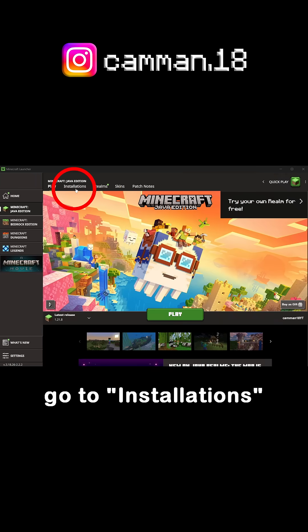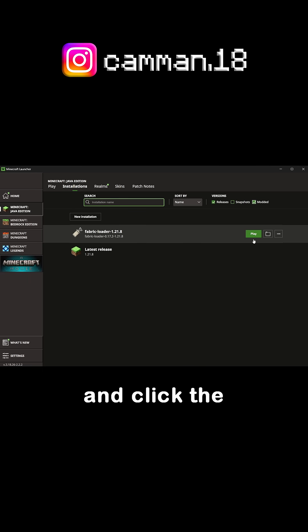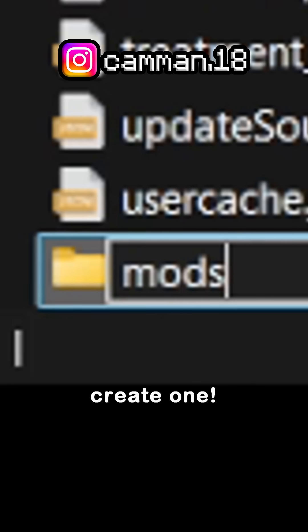Then open the Minecraft launcher, go to installations, check the modded versions box, hover over Fabric and click the folder icon, and then drag the jar file into the mods folder. If you don't have a mods folder, create one.